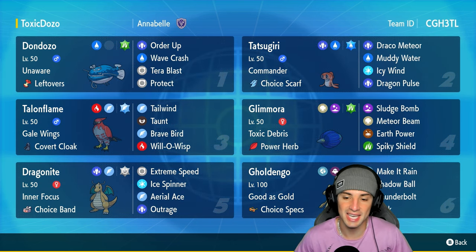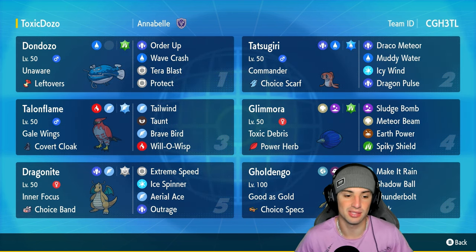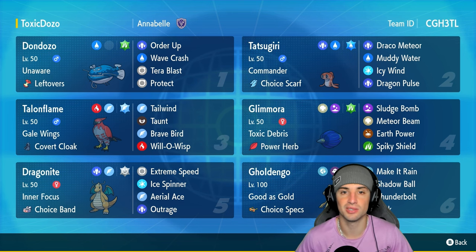Our final three Pokemon feature Glamoura, Dragonite, and Goldigo. Goldigo has Choice Specs doing big-time special attacking damage, Dragonite has Choice Band doing big-time physical attacking damage, and Glamoura with the Power Herb can set up a Meteor Beam, do big-time damage, and get that plus-one special attack boost. I really like Glamoura in this format.